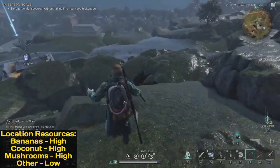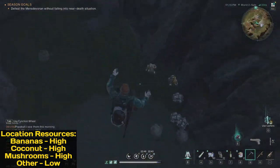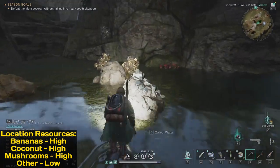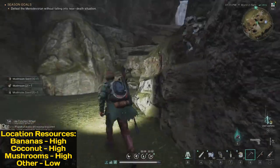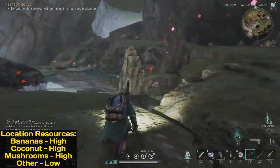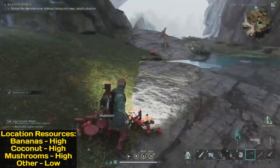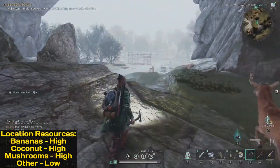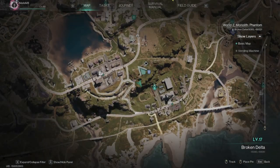If you're looking for mushrooms, just jump down into this cave and you will find a lot of mushrooms. It's a big cave so just walk around the whole cave. You can also enter from another entrance, and there are animals here too. This is the place for mushrooms, bananas, and coconuts.